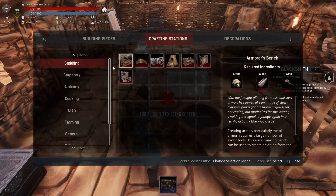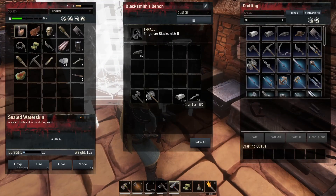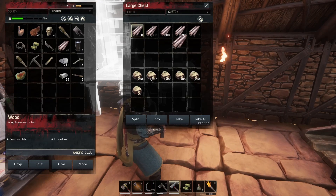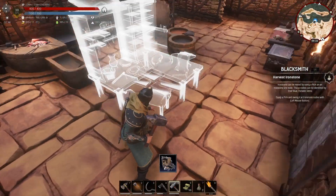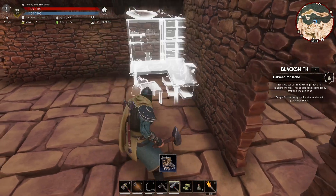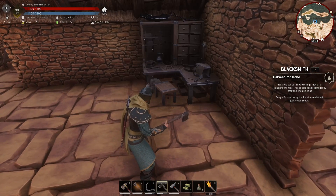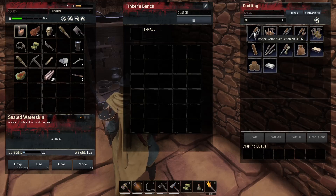Now I want to dive into crafting stations — specifically the tinker's bench. It requires 25 ingots and 100 wood. We'll craft it and place it in the room here. The tinker's bench allows you to add modifications to your armor, weapons, and tools.